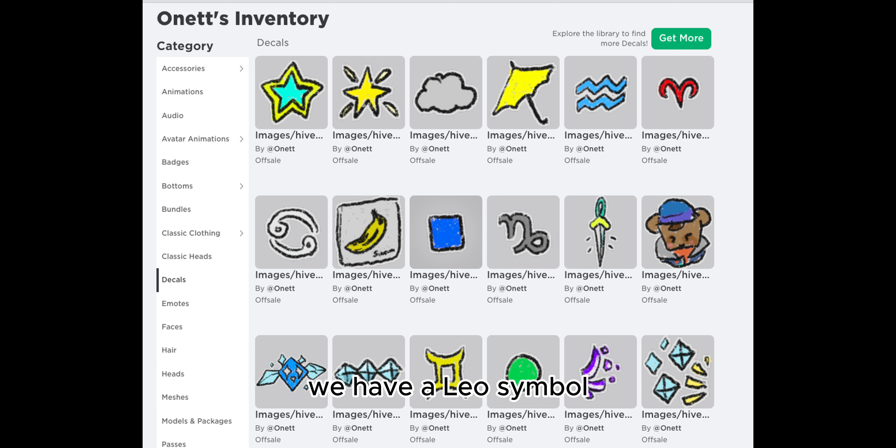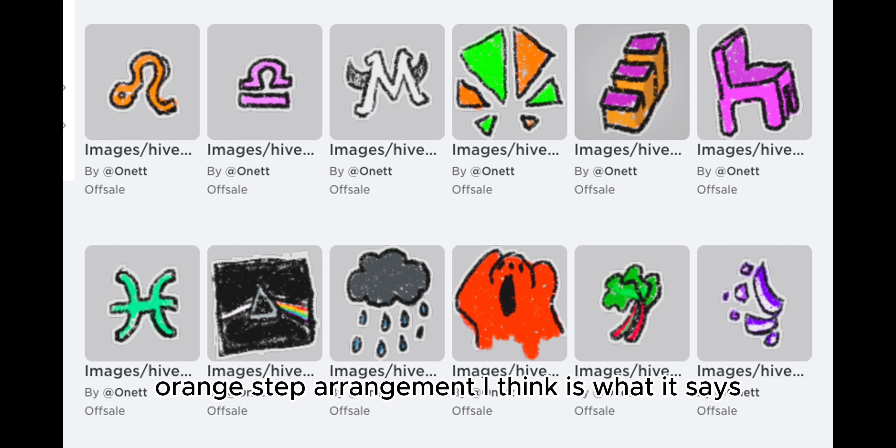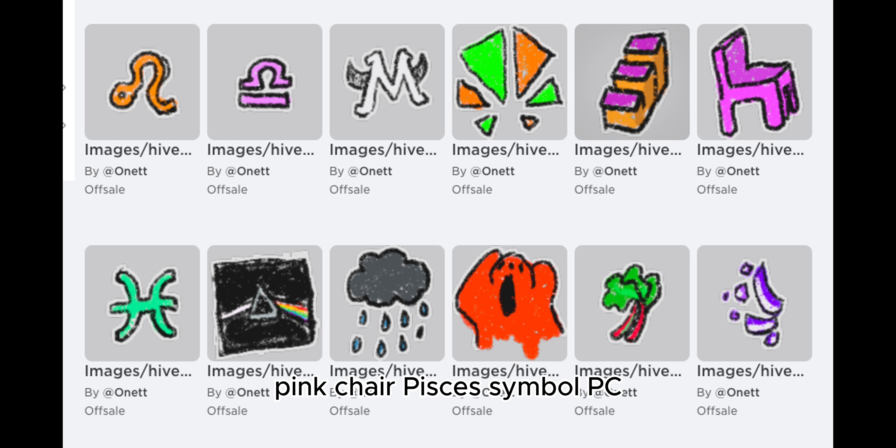We have a Leo Symbol, a Libra Symbol, a Mythic Symbol, Orange and Green Triangle Decorations, Orange Step Arrangement I think is what it says, a Pink Chair, and a Pisces Symbol.